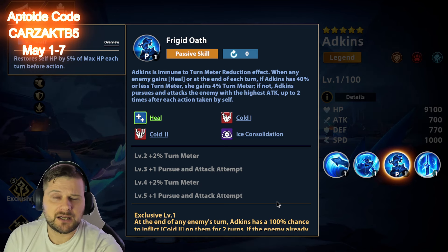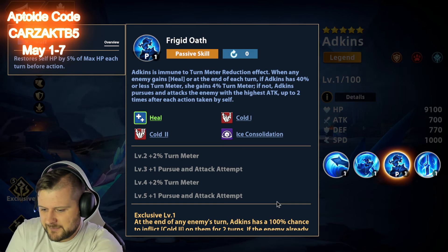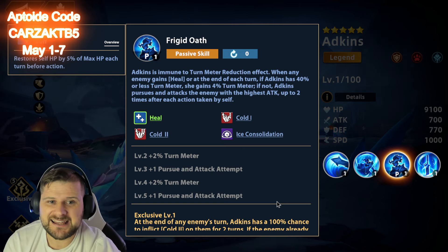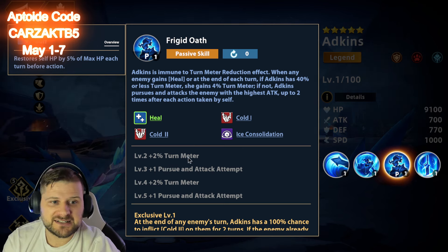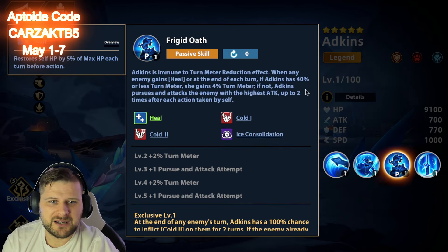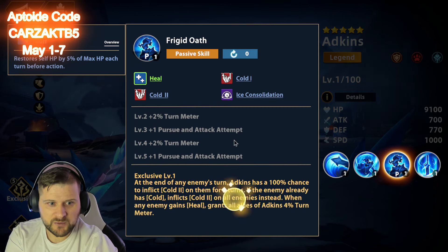Passive: Frigid Oath — Adkins is immune to turn meter reduction effects. That's huge because there are heroes like Reli who reduce turn meter, and she is immune to that. Also, when any enemy gains a heal at the end of each turn, if Adkins has 40% or less turn meter she gains 4% turn meter; if not, Adkins pursues and attacks the enemy with the highest attack up to two times after each action taken by self. So it's not just one hit — it's two. And this can apparently increase up to four times.